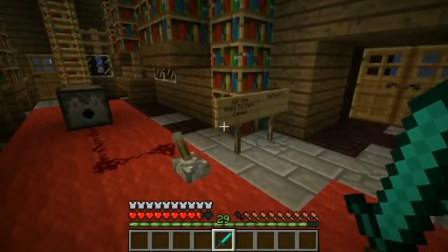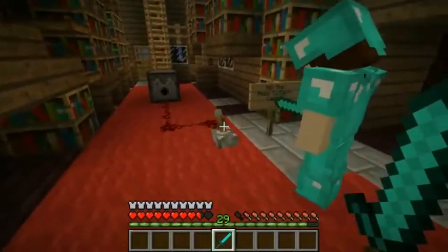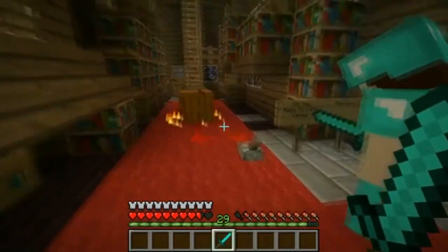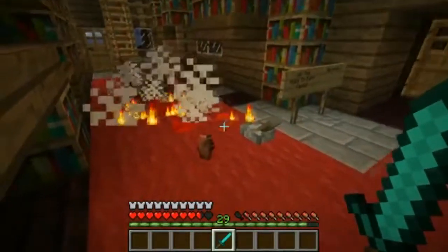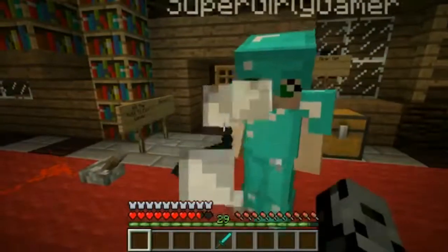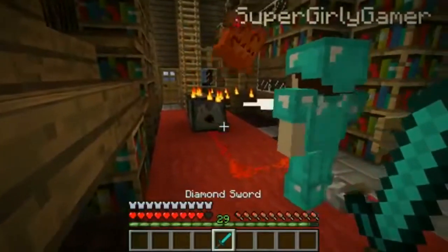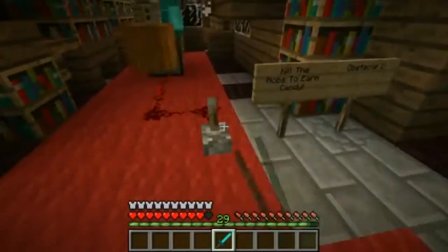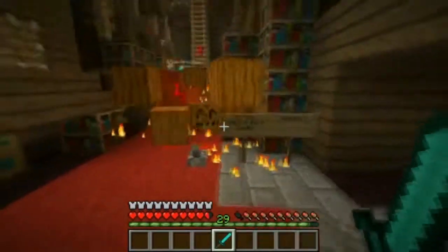So this is the first mob. If we kill this mob, it can drop candy, and we get a prize of candy either way. So hit the lever. Here we go. It's a jumpkin! What kind of candy did it drop? I got watermelon candy! Let's kill another one. They don't have a lot of health, but they're pumpkins that literally come out and attack you.